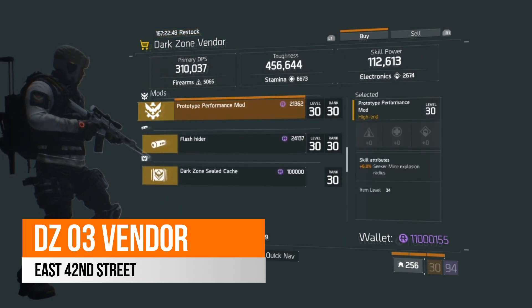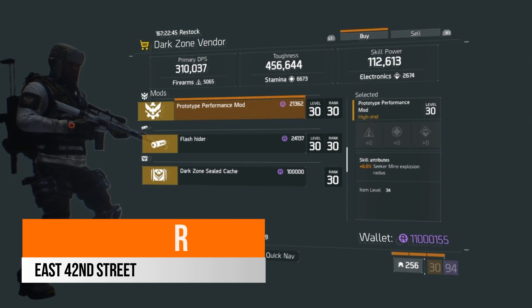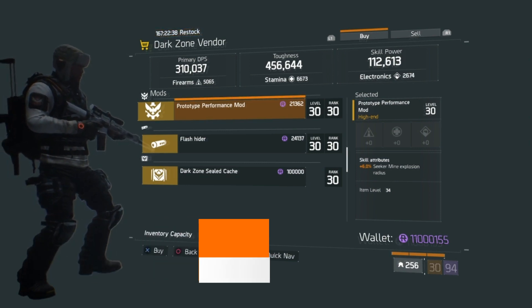Also at East 42nd Street, there is a prototype performance mod which comes with 6% seeker mine explosion radius. For any skill builds out there that like using the seeker mine, there is that prototype mod here just to help with the explosion radius.